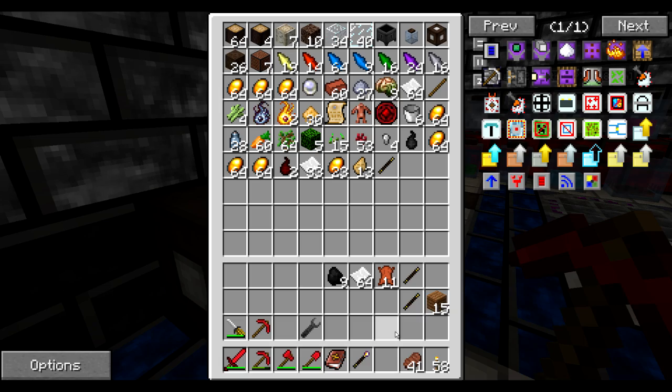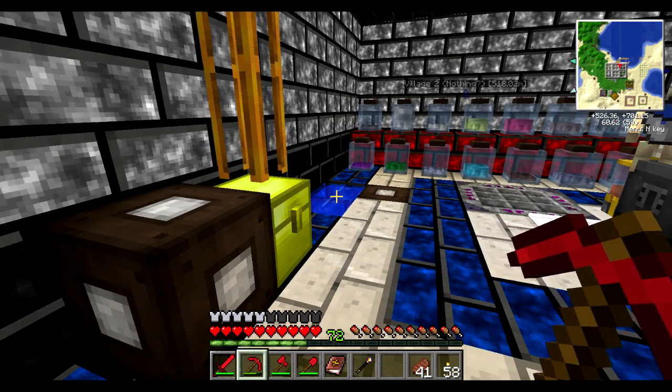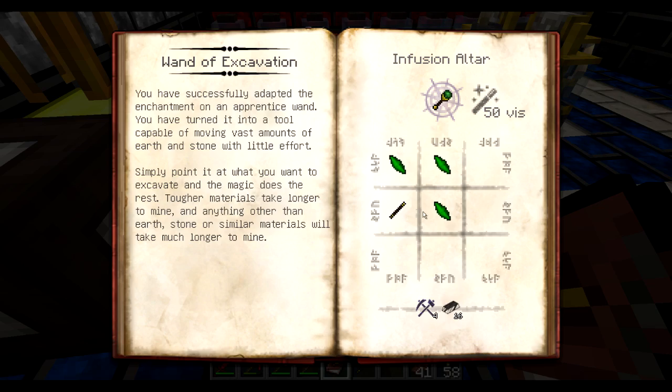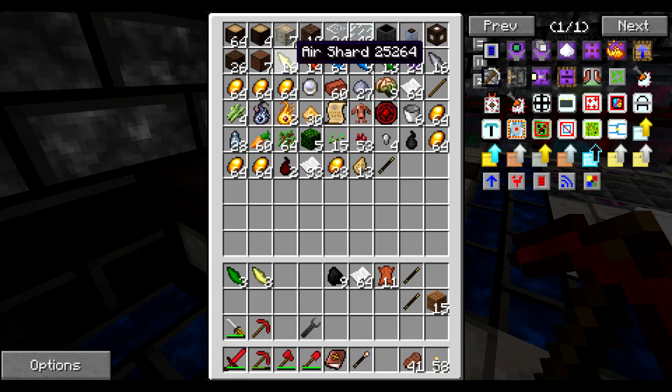I'm going to need the fire shard... actually, which one do I need? I need the air shards and the earth shards — one, two, three and one, two, three.